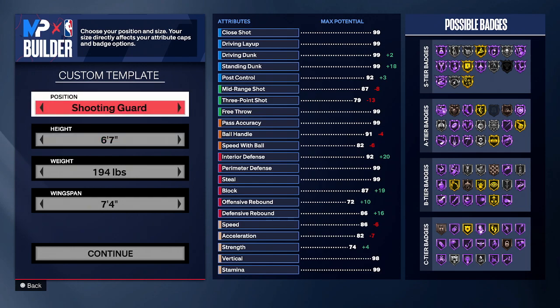Now obviously you can make this a guard or a wing build if you want — you can make this at the 1, the 2, or the 3. Me personally, I went with the shooting guard just because I play rec. If you play rec a lot, you know that if you make a 2, a lot of times you get put at the 3, and if you make a small forward, a lot of times you get put at the power forward position, and a power forward really isn't going to be doing a lot of dribbling and stuff. So you're not going to really be able to take advantage of the defense this build has. So if you really want to take advantage of the defense this build has — you're going to be playing on-ball defense a lot — you want to make this at the shooting guard position so that you get put at the 2 or the 3 when you play rec or pro-am.